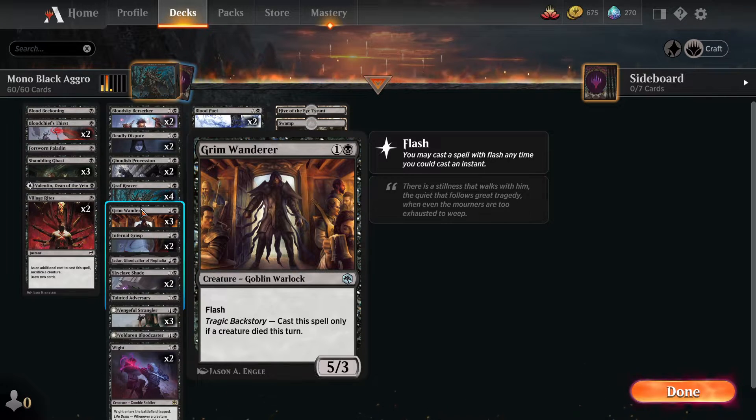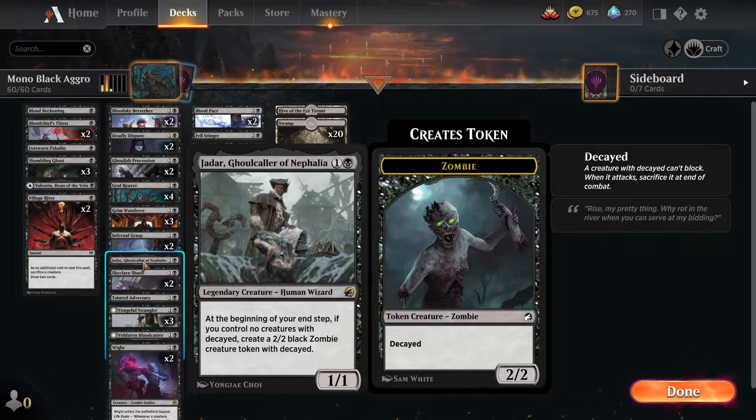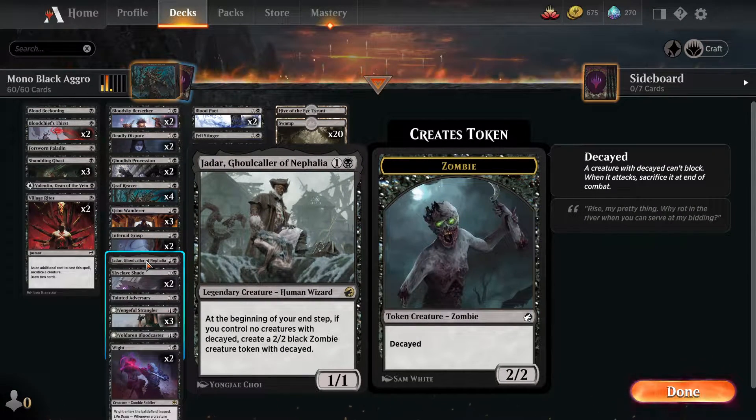Grim Wanderer is a weird one because it's really hard to get it to come out when I want it to, but if people make bad trades or chump block, this comes out and it's pretty good. Or if they remove my creature I can play this if I haven't played anything main phase, which is why we usually don't. A 5/3 on turn two, three, or even four is a pretty big swinger. Infernal Grasp - we don't mind losing a little HP to just get rid of the thing. It's the best removal card for this deck because it just kills anything.